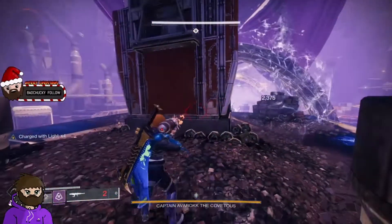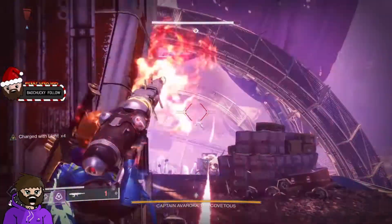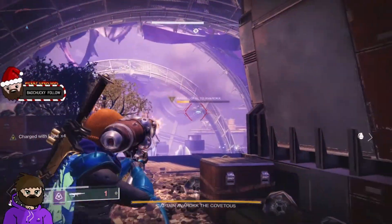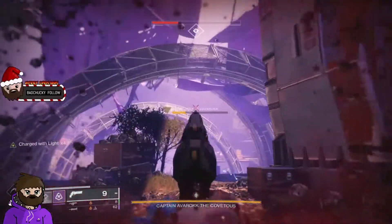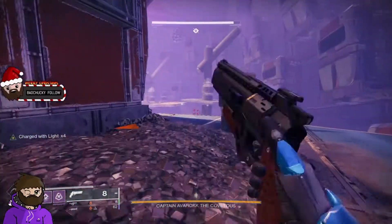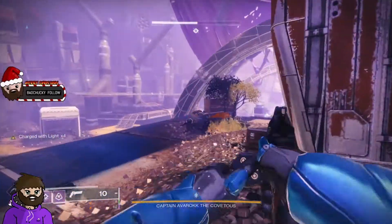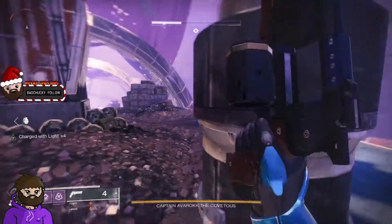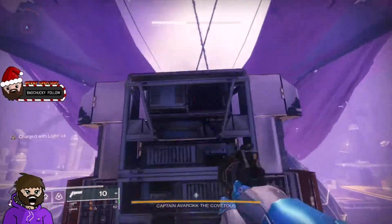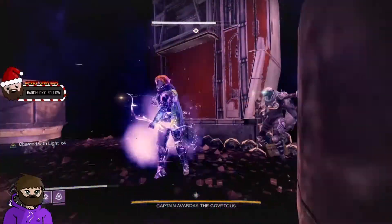At this end part you can take it as slow as you want — there's no enrage timer like the old raids used to have, so just be careful of everything. For the Shank, I usually waste the full solar cannon on him because it's a pain to kill. Once it's dead it's simple. The longest part of this video is probably just me trying to kill these with a hand cannon and other suboptimal stuff, but sword DPS on the boss is good.